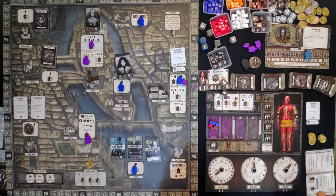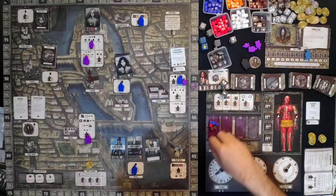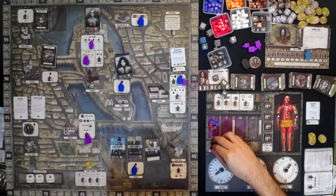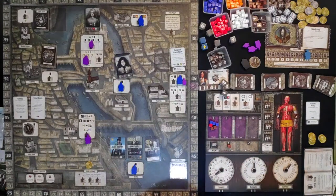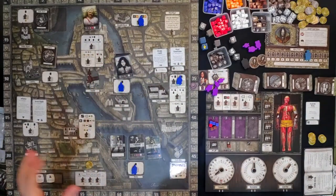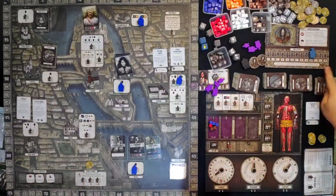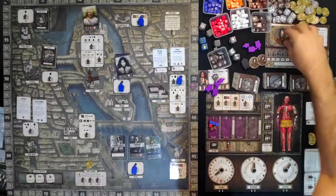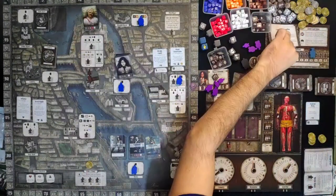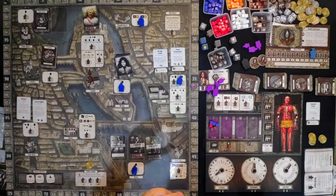We proceed with the decompose. I have ice so this will not decompose. Refresh the game board and return the meeples. The captain will move to space 10 — he is near our monster, our creature. Just 3 more movements and he will catch the creature and we are done.